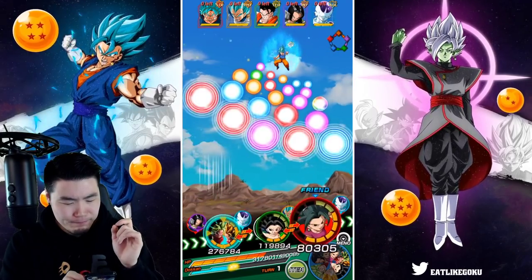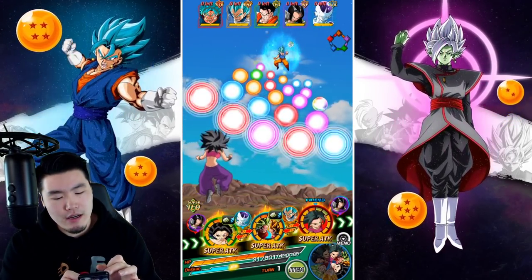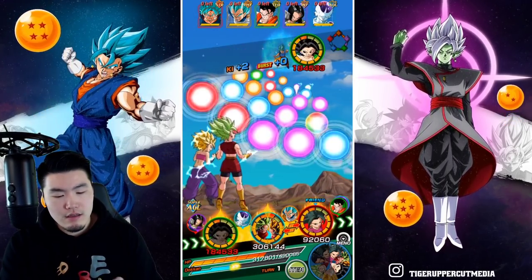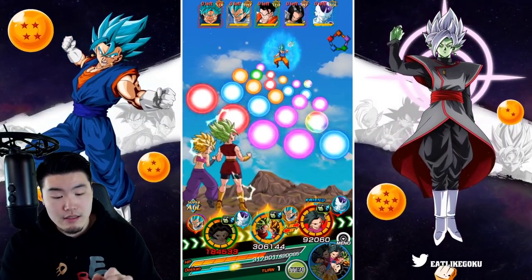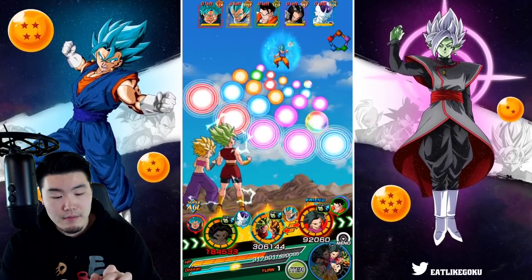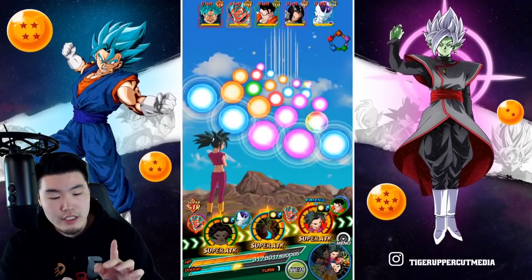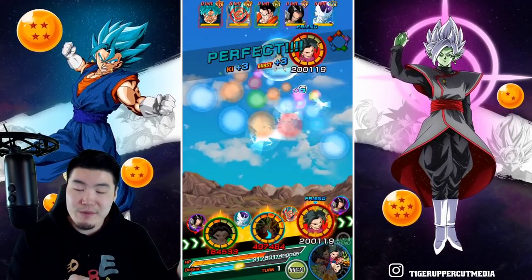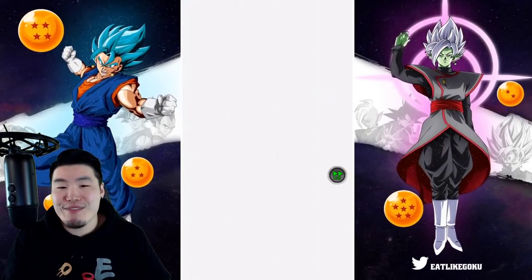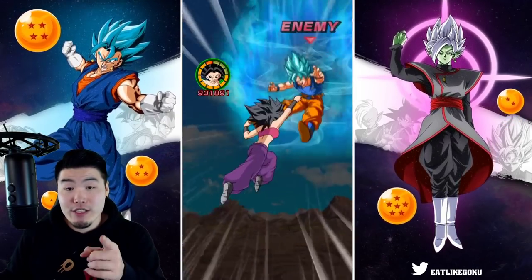I'm going to put Caulifla there — she gets the guaranteed dodge. Give two orbs to LR Caulifla. Yeah, we'll go for Vegeta here. Six orbs, high chance to dodge. Feeling pretty good. And of course, Caulifla just dodged everything. She's like a cheat code on this event. And also on LGE, of course.